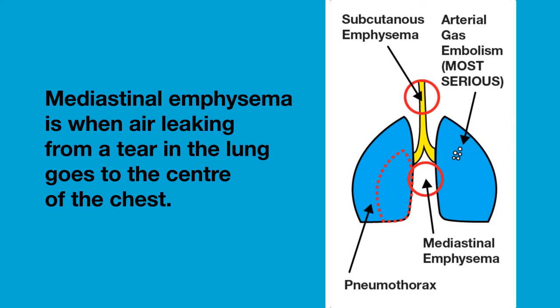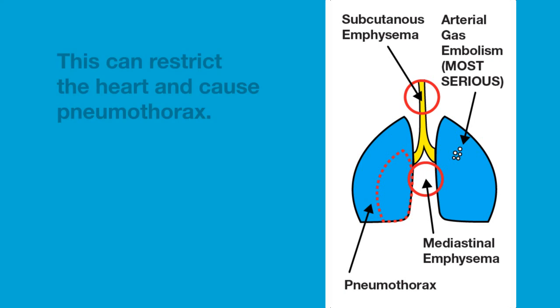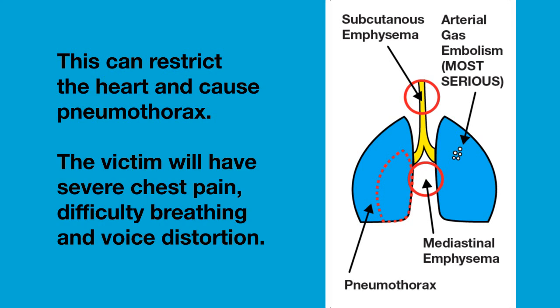Mediastinal emphysema usually comes together with AGE or a pneumothorax. It is when air leaking from a tear in the lung tissue goes to the centre of the chest. This can restrict the heart and can also cause pneumothorax. The diver will have severe chest pain and often difficulty breathing and voice distortion.